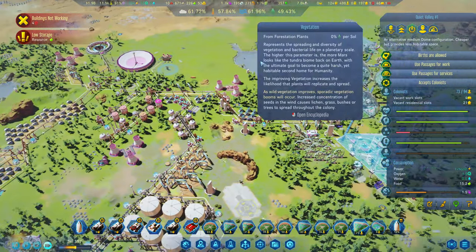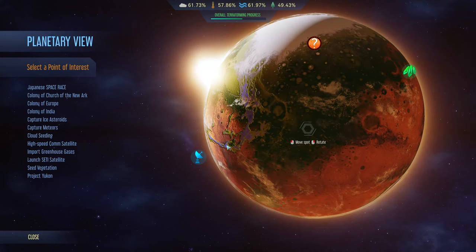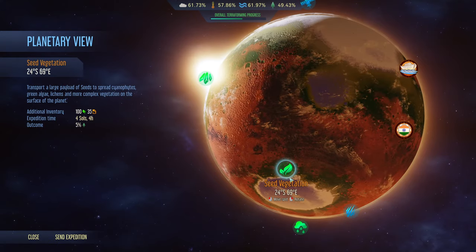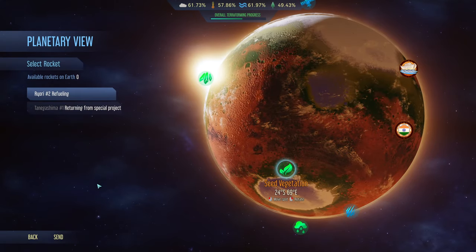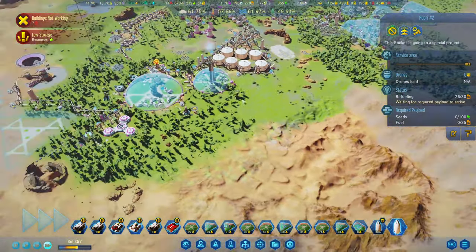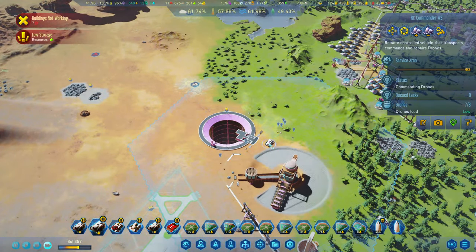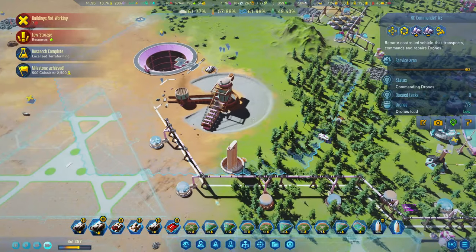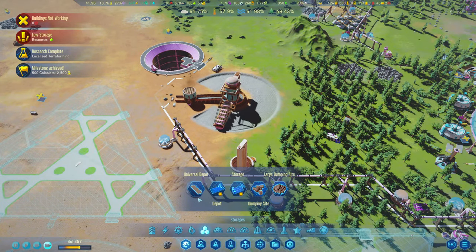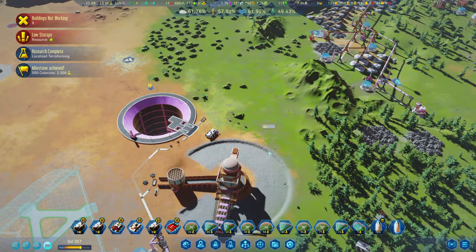Another expedition completed at 49 point something percent. Let's see what we can send this one on again - we'll go straight on that one. Look at the fuel booming nice and quick now as well. 500 colonists - there we go, we hit it! First one hit it as well. Little metal deposit there.